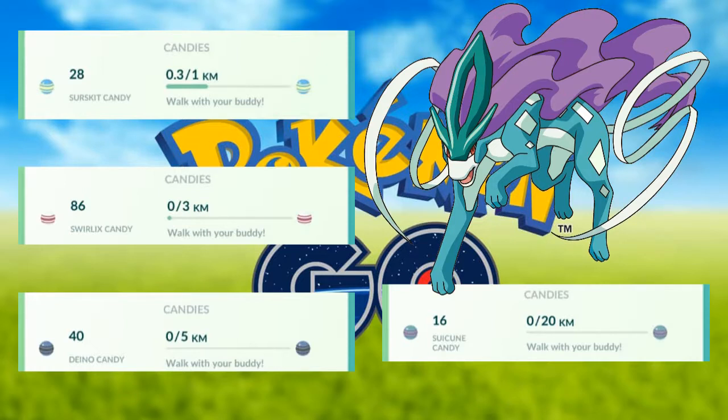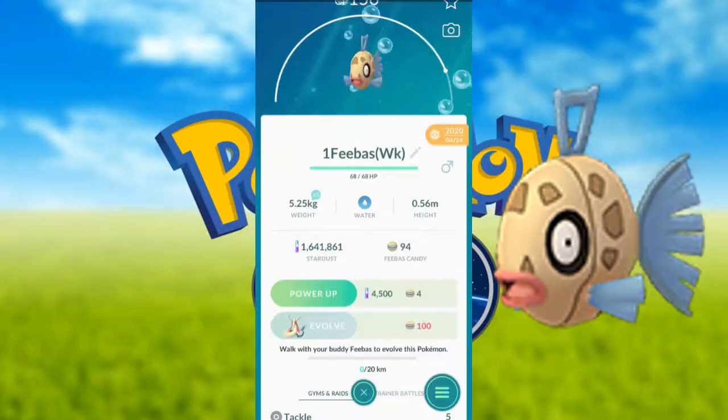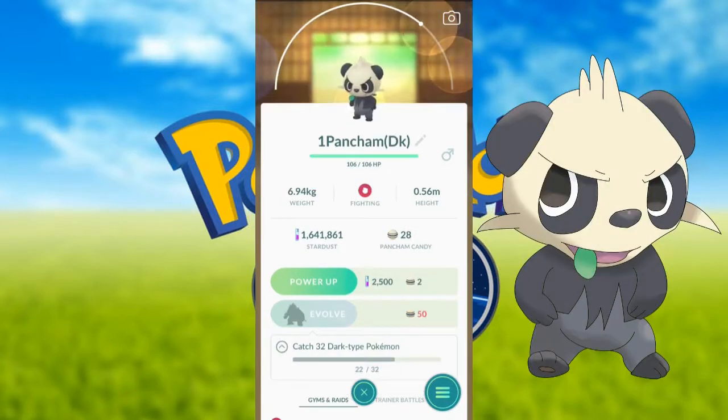For example, we have to evolve Feebas. Feebas is a 20km buddy. Then you can evolve Feebas. There are also 32 dark Pokemon you can catch, like Feebas.